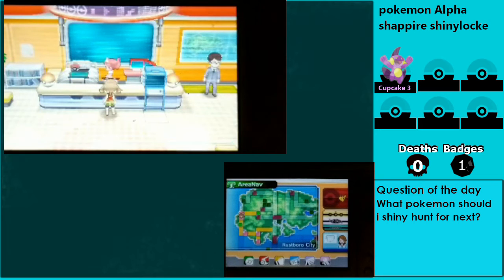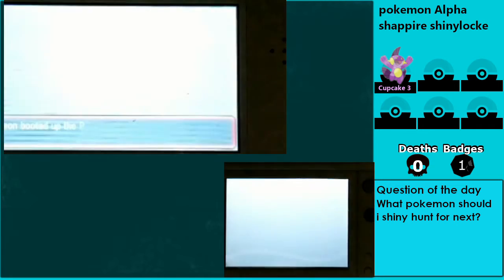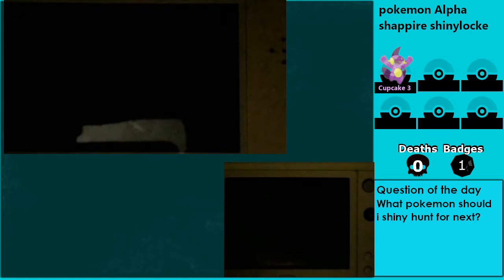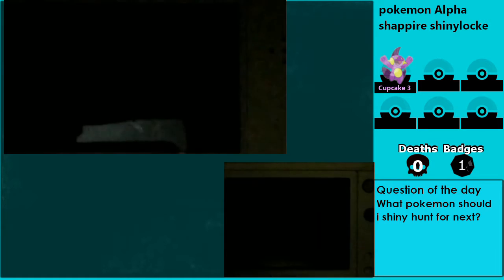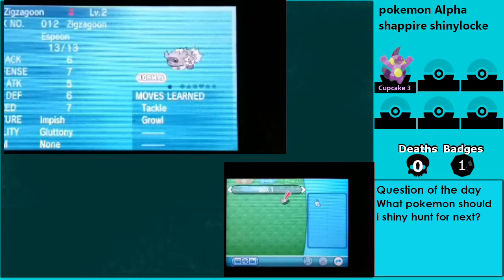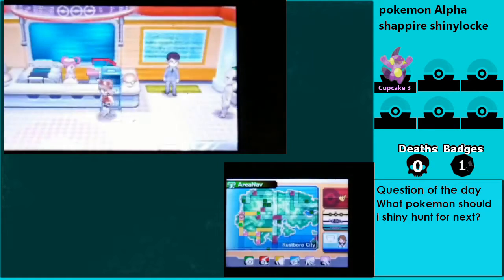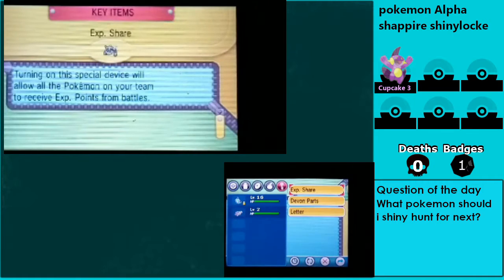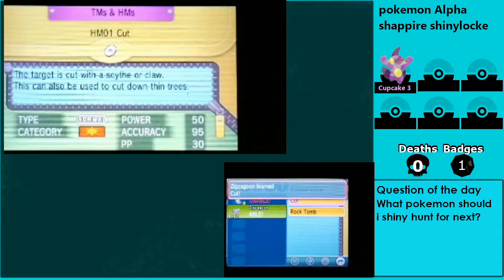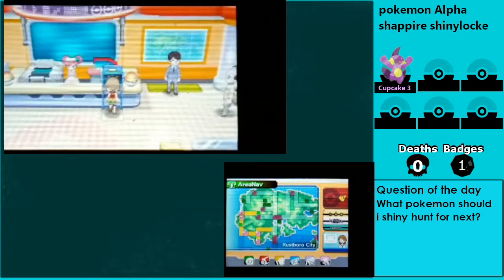I'm going to grab Zigzagoon for Cut. There are some items I want to get, but I'll get those off camera. One of them is a Miracle Seed, which would be nice if I end up getting a Shiny Grass type as one of the shinies you want me to hunt.